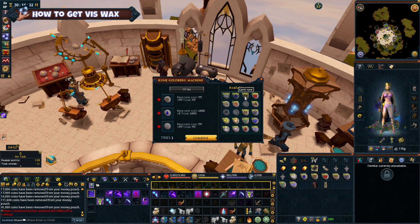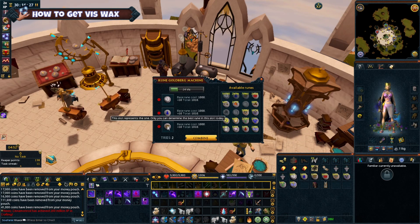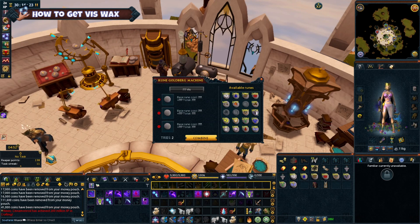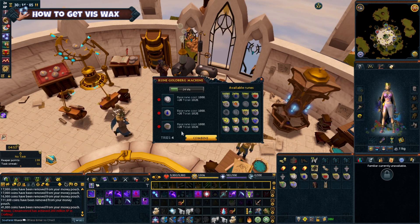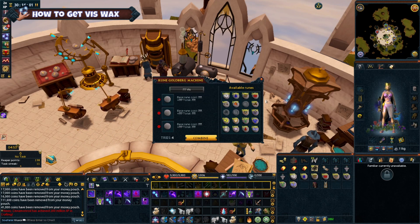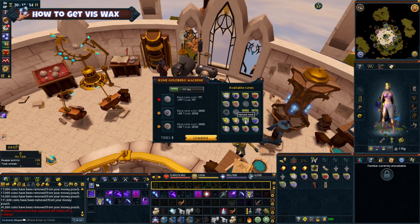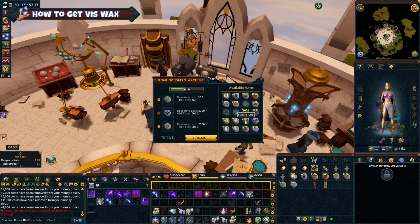If you want to try the combinations before you head to the machine you can also use the profit calculator on the wiki which shows the rune cost versus the Viswax produced, so you don't waste your tries on the machine. Before I head to the Goldberg machine I usually head to Yanil magic shop as well to stock up on runes there. If you look on the official wiki page for the Rune Goldberg machine there is actually a list of runes you should use for each date. I'd still probably use cheaper runes if they are something like lava or astral runes.